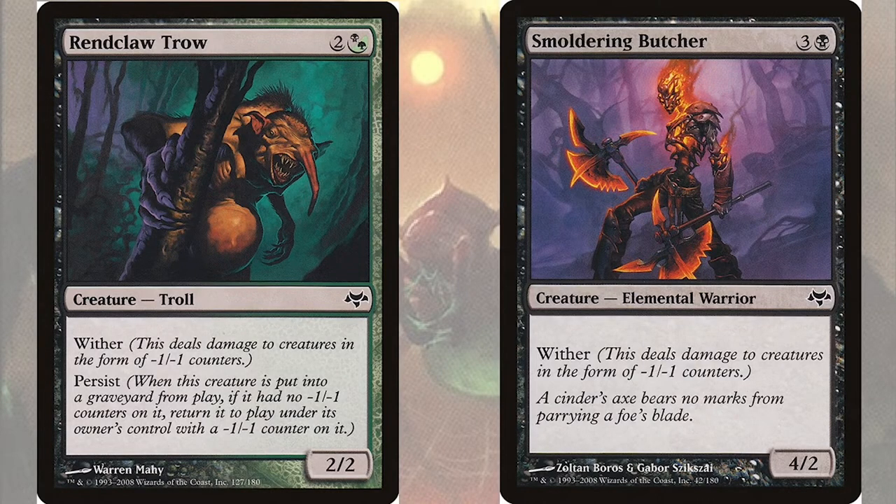We have other cards with wither like Smoldering Butcher, a 4/2 elemental warrior for three and a black that has straight wither. This card is particularly powerful because most of our other wither or infect creatures have only a power of two or less. This one will actually be enough to make our opponents think about swinging into us and force them to consider trading or seriously weakening even their largest beaters.